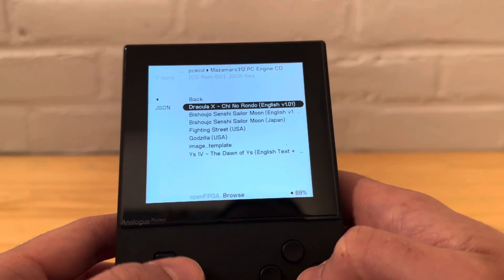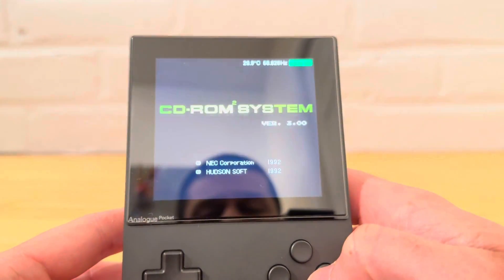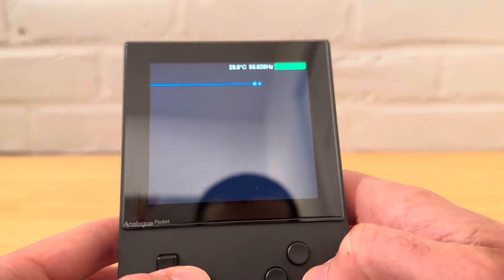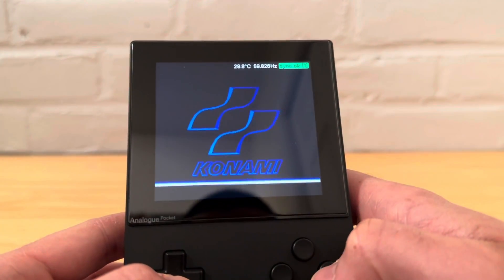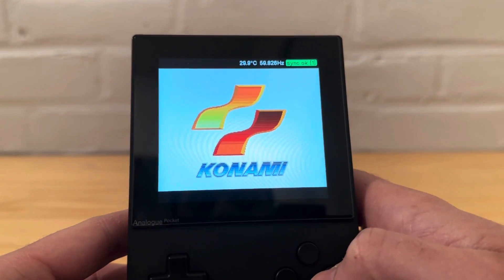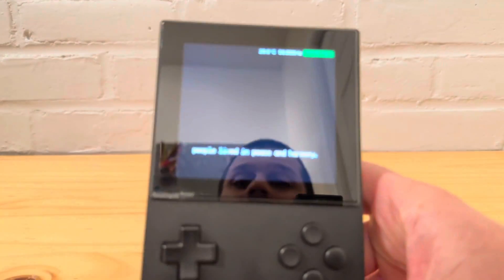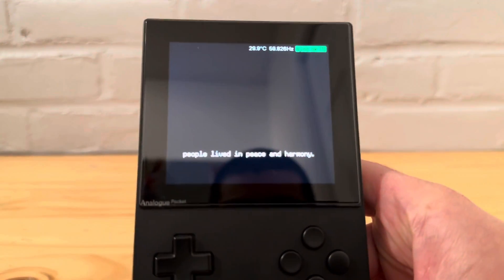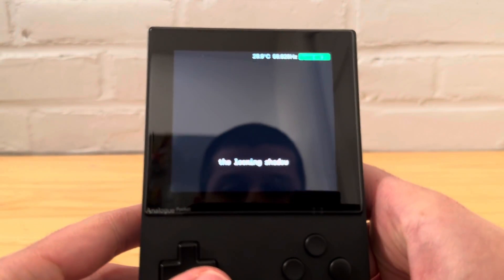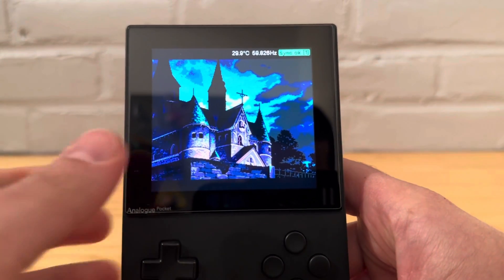Let's try another one — I believe this is Castlevania. Let's try the gameplay. This is an English translation and this translation actually works, which is interesting — the other one did not. Maybe they changed around the text too much on the Sailor Moon patch to break it.